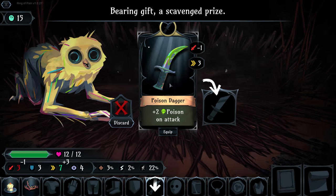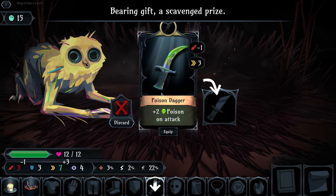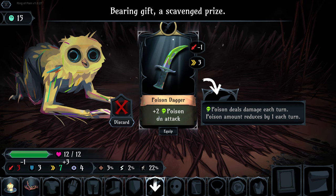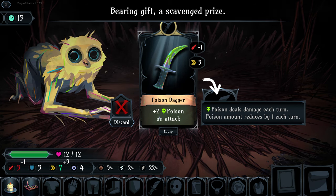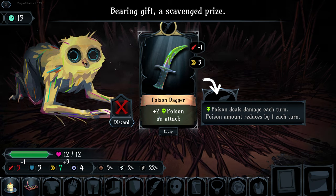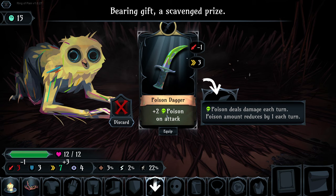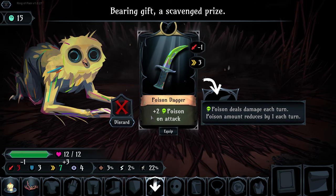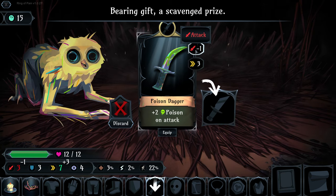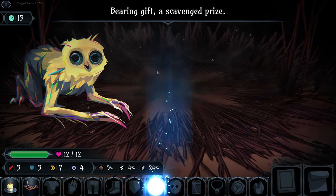This is a weapon item which gives us an effect on our attacks dealing poison damage. Much the same as poison from Slay the Spire - we attack somebody, apply two poison, and it will reduce each turn. That'll hopefully be the last Slay the Spire reference we make. It will reduce our attack by one but it might be worth it, and we'll increase our speed.